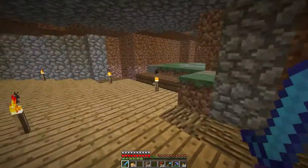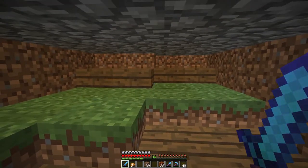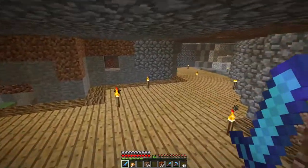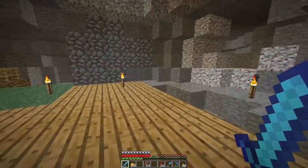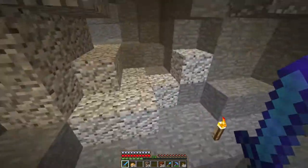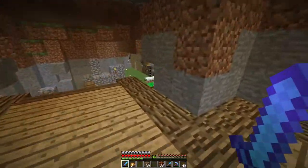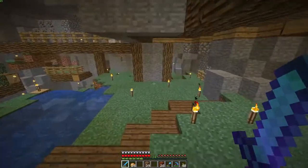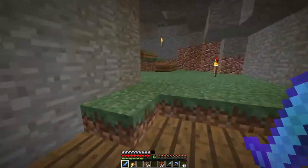I wanted this to be the original entrance — I wanted to build a building above ground but I've never been in the mood to do that. So yeah, this is just everything up here, it's nothing. Then we'll come back down here — this is just a loop around to go back up.